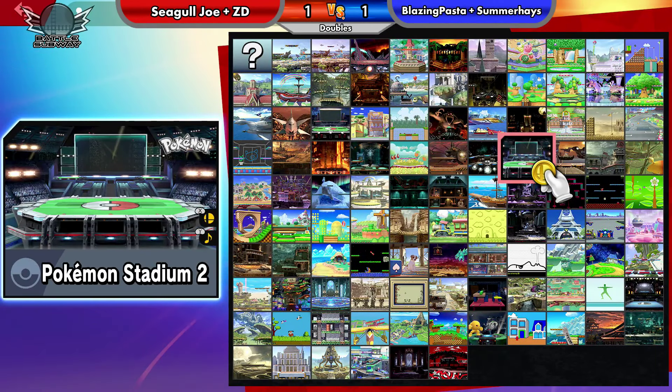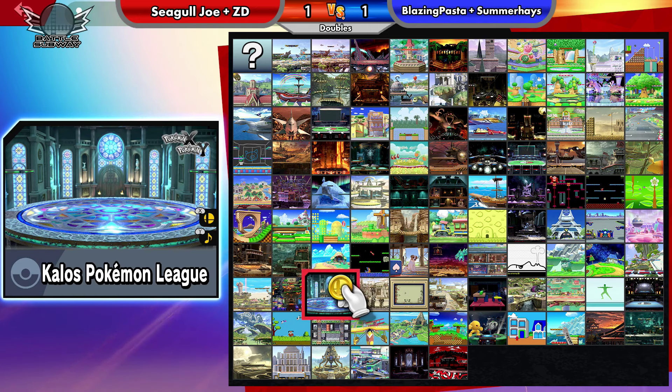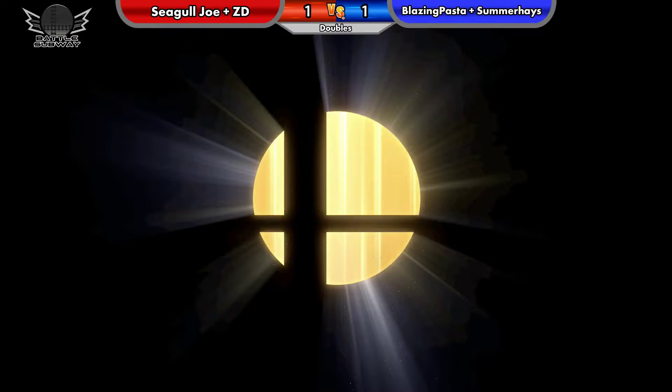That's one thing — Fire Emblem characters, specifically Roy and Marth/Lucina, their up-Bs are so good at edgeguarding, to just savespike someone. With Marth and Lucina being incredibly quick — ridiculously quick — and having that launch angle at startup, it's so quick. The knockback is so fast, you have to know it's coming and be ready to attack it; you can't react to it. Whereas Roy takes a little longer to come out but does extra percent damage. And the multi-hits mess up a lot of people — similar thing with Falco's up-B: people don't know when to start attacking because of the multi-hit.